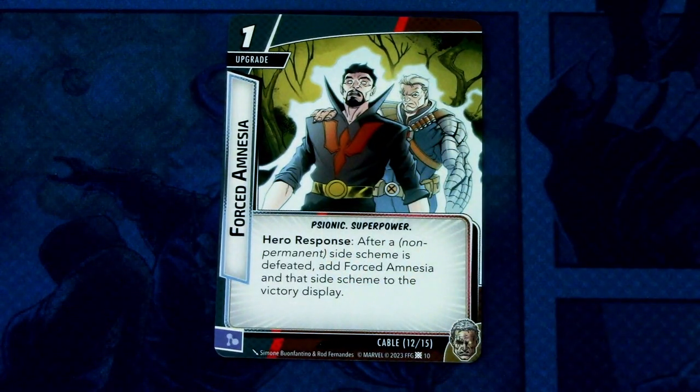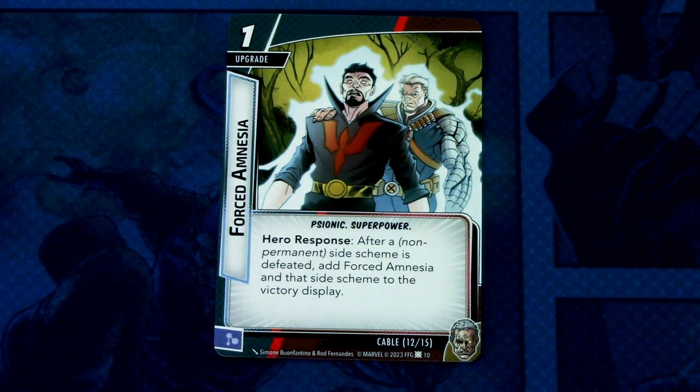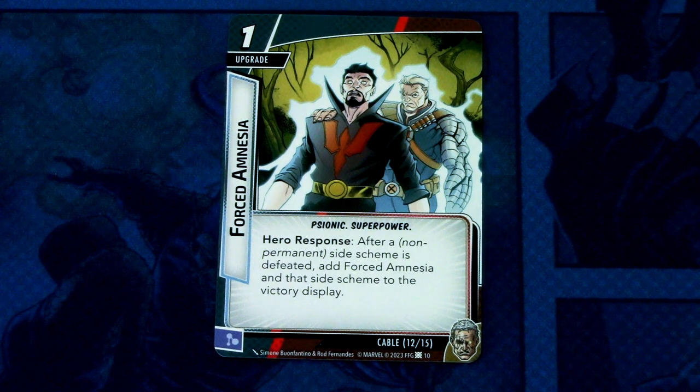Forced Amnesia is next, one copy. It is a one-cost upgrade, psionic and superpower traits, hero response: after a non-permanent side scheme is defeated, add Forced Amnesia and that side scheme to the victory display. So another way to get a side scheme into the victory display — really, really good. This reminds me of William Yorick's signature card Buried Them Deep from Arkham Horror, which lets you put any enemy into the victory display even if that enemy doesn't have victory. This can be committed as a mental resource.